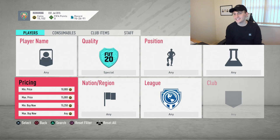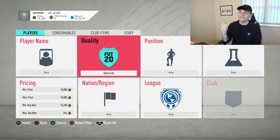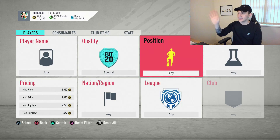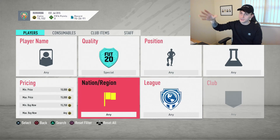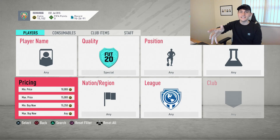For the filter, what we're going to be doing is setting it up like this. Set the quality to special, position leave blank, chem blank, club you can't do anything with it, league blank, nation blank, play and aim blank. Pricing though needs to be min price 10,000 coins, max price 15,000 coins, min buy now 15,250.